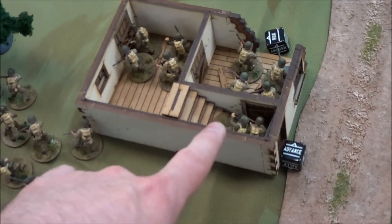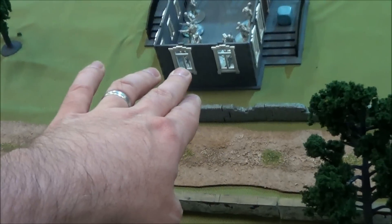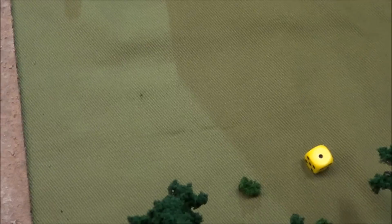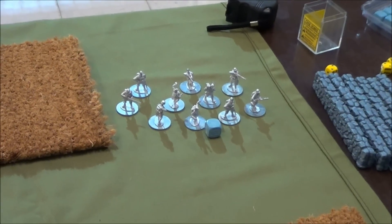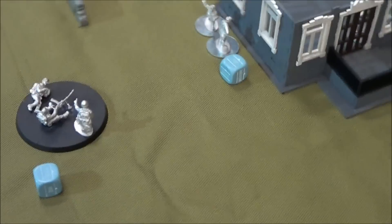My medium machine gun team moved, one squad advanced this way, my HQ moved into the building, and another team ran forward and fired on the building but couldn't hit anybody. The mortar took a shot at my unit and missed. Both his reserve units came on from reserves, and his HQ is now standing right behind the building.